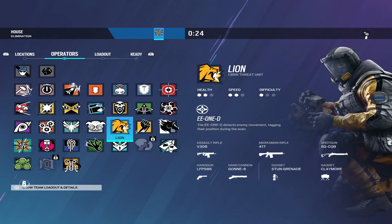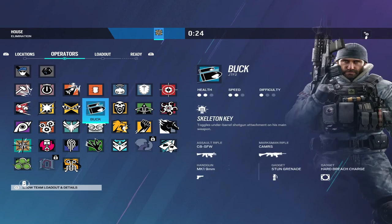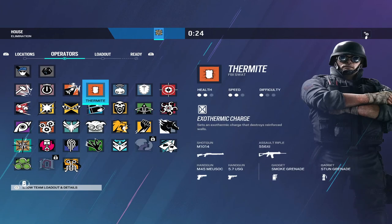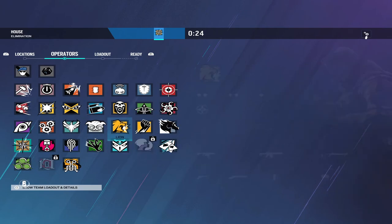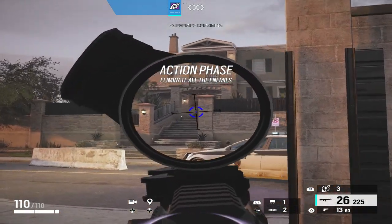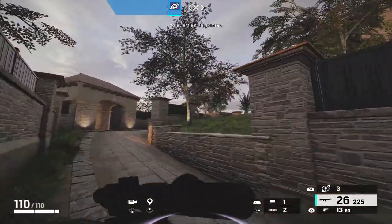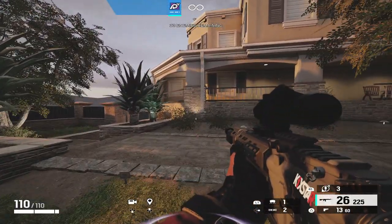It would be Hard Breach. Which Hard Breach to bring honestly depends on your choice, but also on the wall you're trying to open. For example on Clubhouse — the Garage — I would always rather bring an Ace than a Thermite. That's because I like Ace's gun and I can throw his gadget from a distance safely. With Thermite I can place and run, but it has a chance to get tricked. With Ace it takes longer to open, but I can toss his gadgets on both walls and at least something will be opened. Different ops fill different roles, so it makes sense to pick accordingly. If you solo queue, you can either grab the ops you want or wait until your team picks and fill in for them.